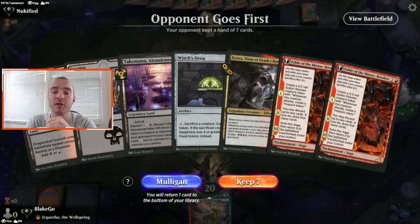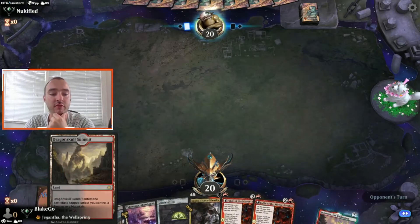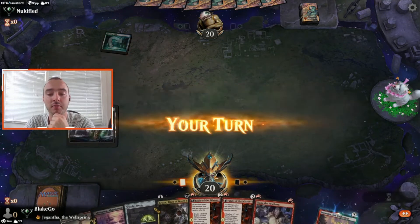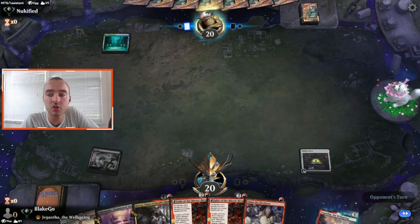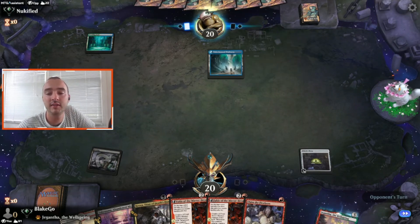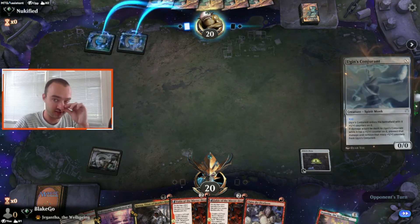Actually, this hand is okay — turn three, one, two, three drop with all our lands. Not bad at all. Playing Claim the Firstborn, lovely pairing with this Witch's Oven, so I'm feeling good about that. It's a slower start than this deck can do, but it's also a pretty grindy deck so that doesn't really punish us. Unless they're playing counterspells, then that's a little sad.